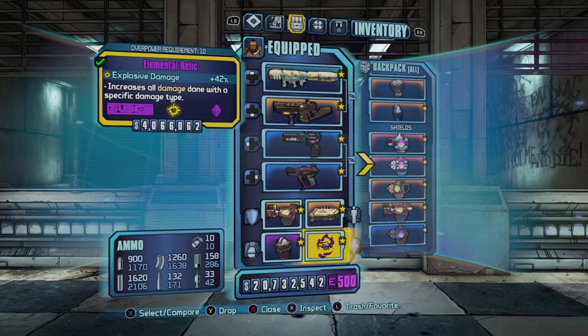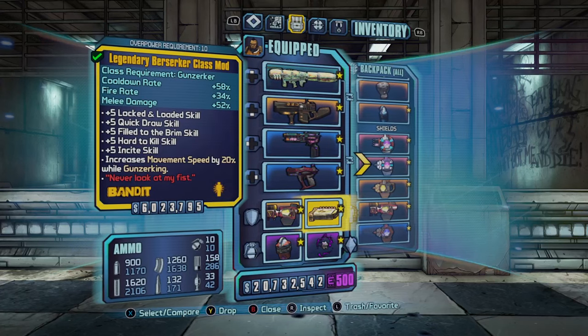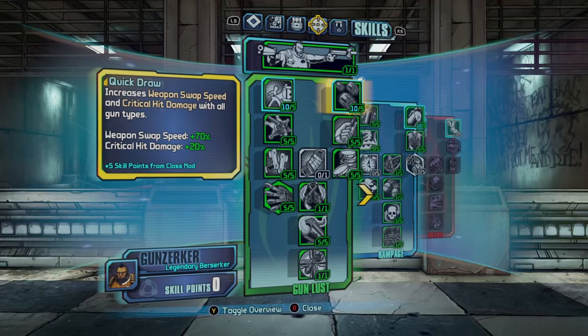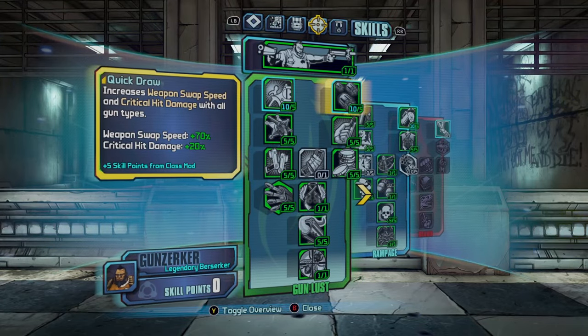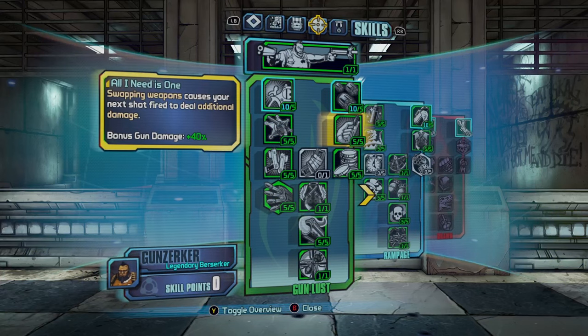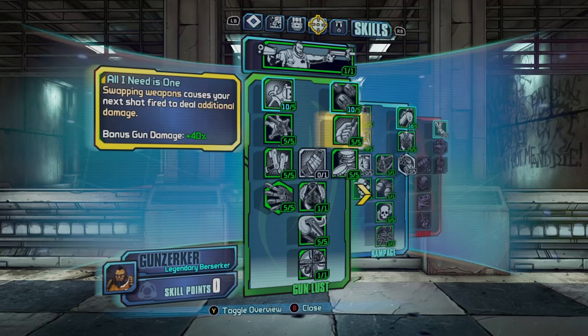Another couple of things you'll want is a B shield and preferably an explosive damage relic. Any class mod you have will do, and then preferably some type of perk with weapon swap speed. On Salvador this one is quite good — swapping weapons causes your next shot fired to deal additional damage.